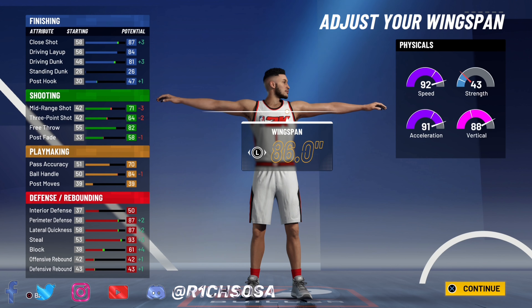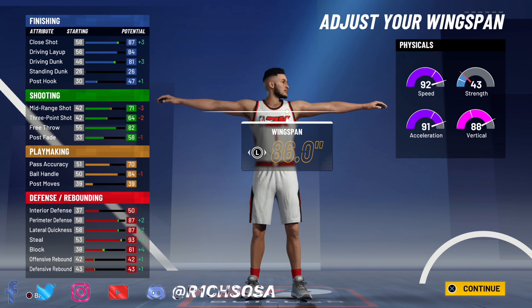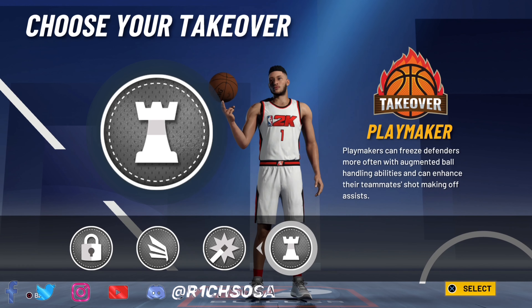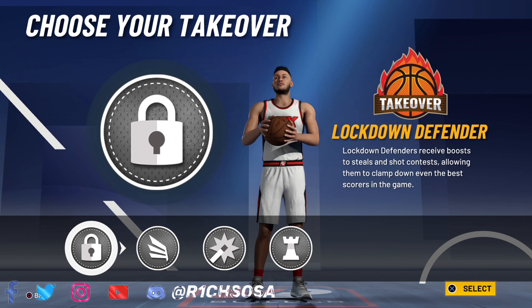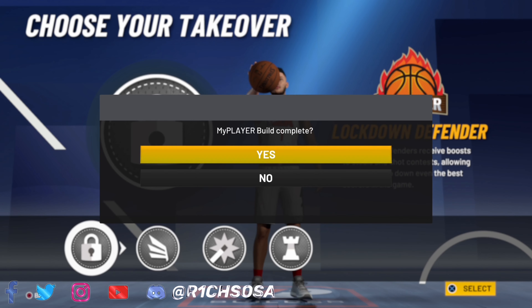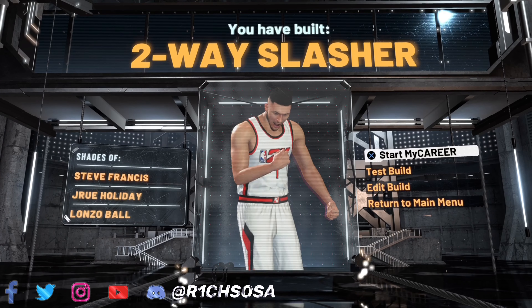If you lower the wingspan you're going to get much better shooting stats, but I would rather pick those contact dunks because I know how to shoot on any build — even with a lower three-pointer and a lower mid, that's going to be just fine. However, if you lower the wingspan to get better shooting stats, you're not going to be able to get the contact dunks. It really comes down to your preference and how you see yourself playing. With these takeovers, we get lockdown, slashing, shot creating, and playmaking — all of these are really going to be good.